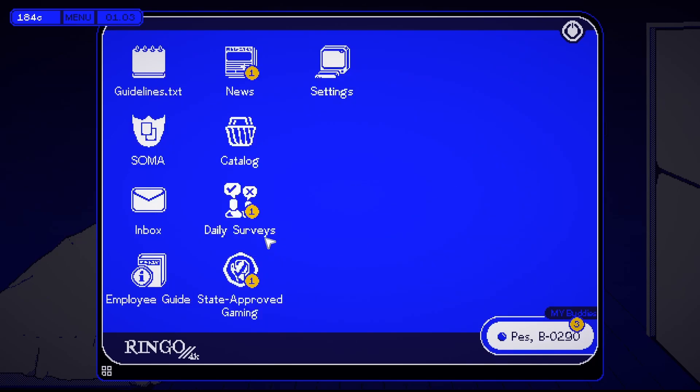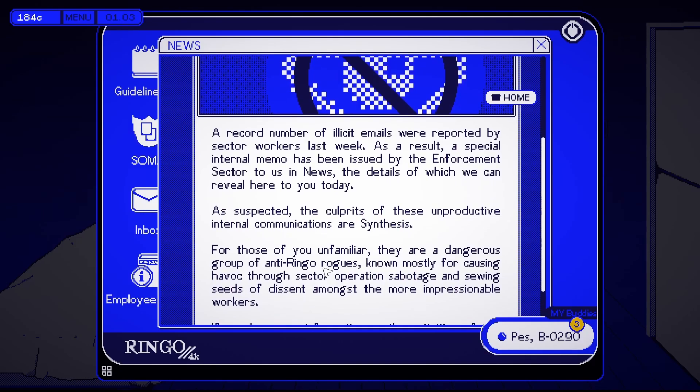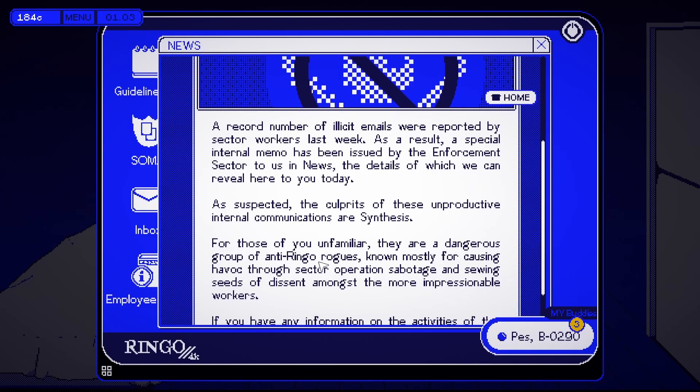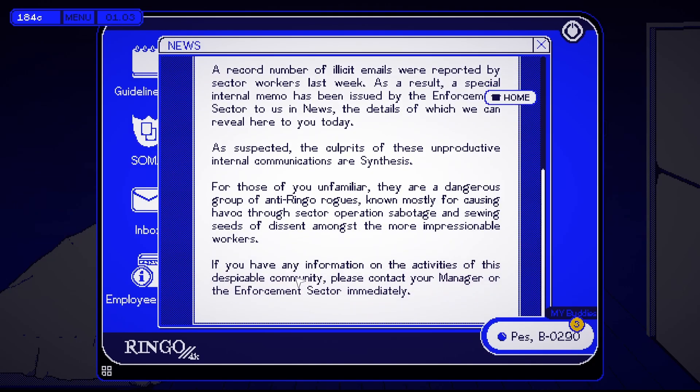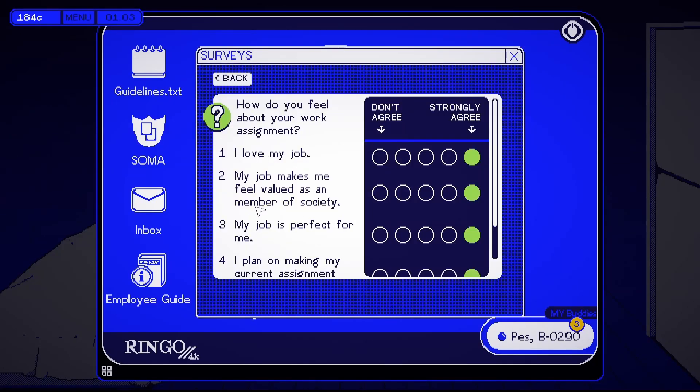'A record number of illicit emails were reported by sector workers last week. As a result, a special internal memo has been issued by enforcement sectors. The culprits of these unproductive internal communications are Synthesis — a dangerous group of anti-Ringo rogues known for causing havoc through sector operations sabotage and sowing seeds of dissent amongst the most impressionable workers. If you have any information on their activities, please contact your manager or enforcement sector immediately.' Daily surveys — how do you feel about your work assignment? Sure, I'll gain 10 credits.